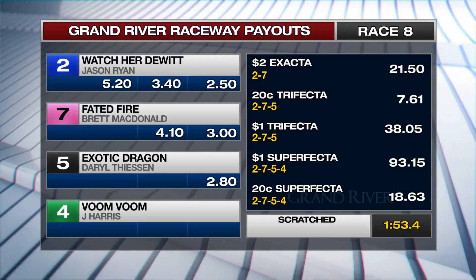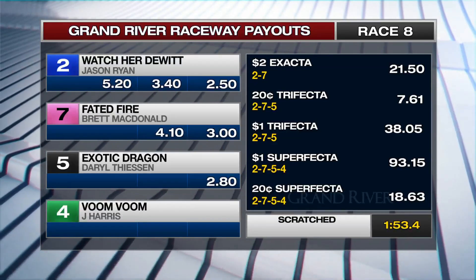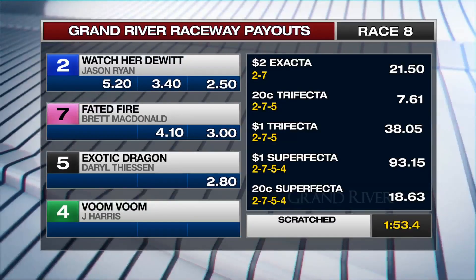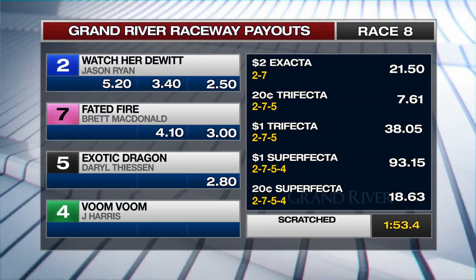Eighth race payouts: Watcher To Wit $5.20, $3.40, $2.50. Number seven Faded Fire $4.10, $3.05. Exotic Dragon $2.80. Two dollar exacta $21.50.